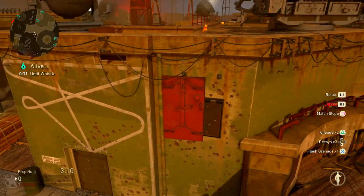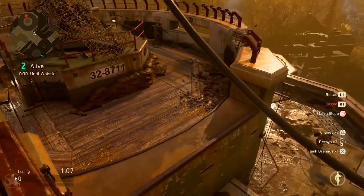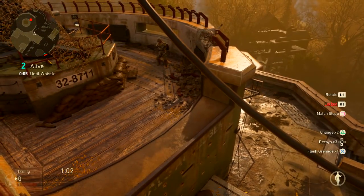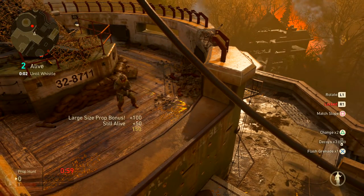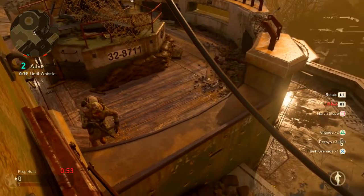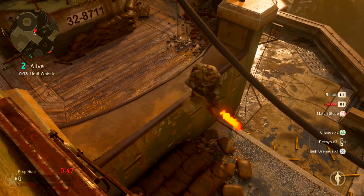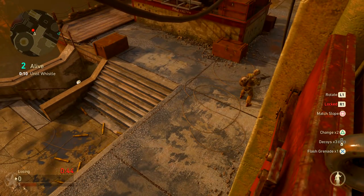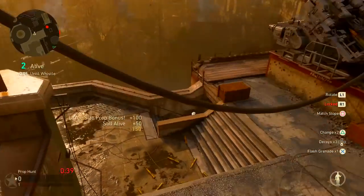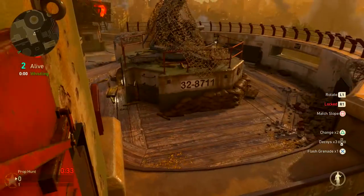The first mistake is revealing your position on the final kill cam. If you are the last prop alive, or even if a few props are still left, always look up or move out of your position about 10 seconds before the round ends. If you don't, your position gets revealed on the kill cam and the enemy team will know where you were hiding — and that's the first place they'll look next round. I prefer to look up at the sky so they see nothing but clouds and get confused.